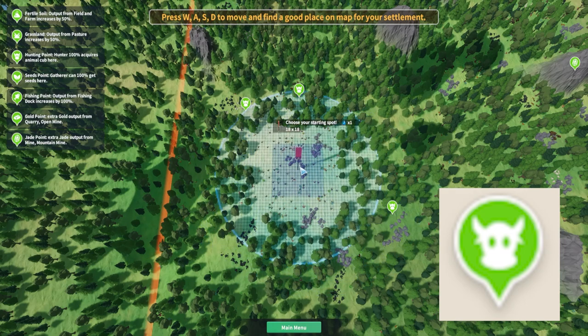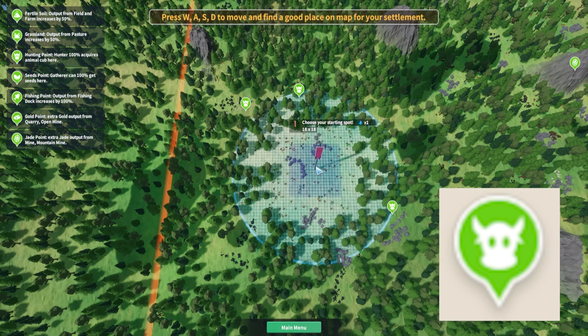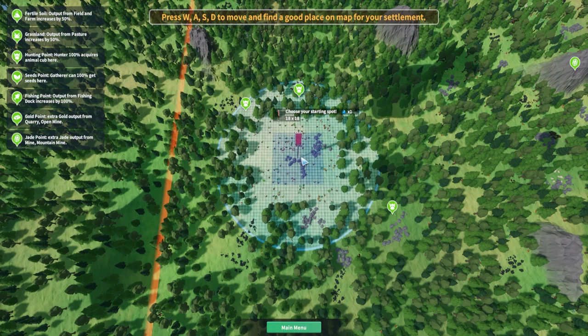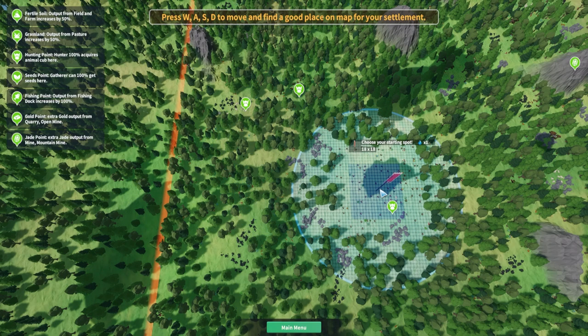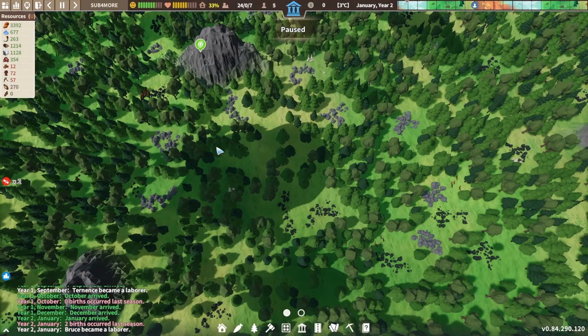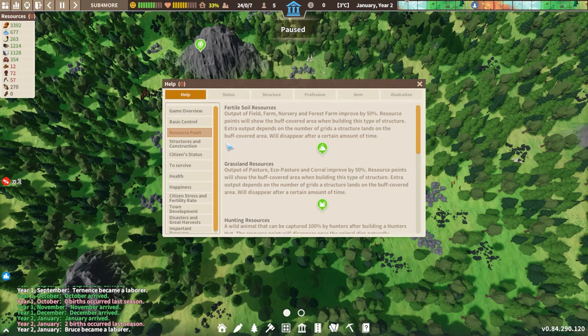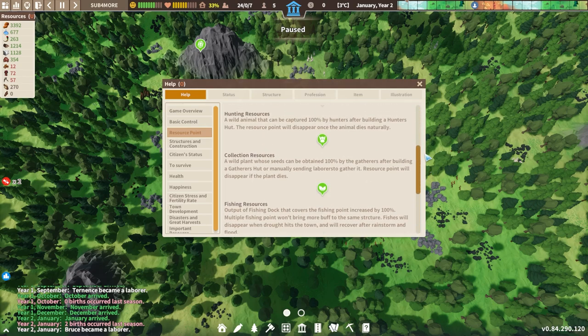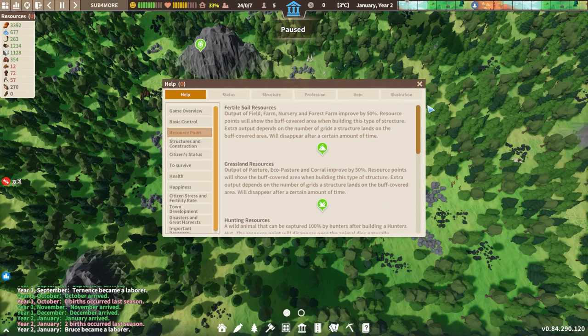The final icon to look out for is the animals one, because when hunters are hunting there, they are guaranteed to get a cub. This cub can then be kept in a pasture and we can get all of the resources from that particular animal depending on which one it is. Incidentally, if you press O you'll bring up the help menu, and if you click on resource point you can see what all these different icons do. So later on in the game if you need to know what any icon does, this is the place to come.